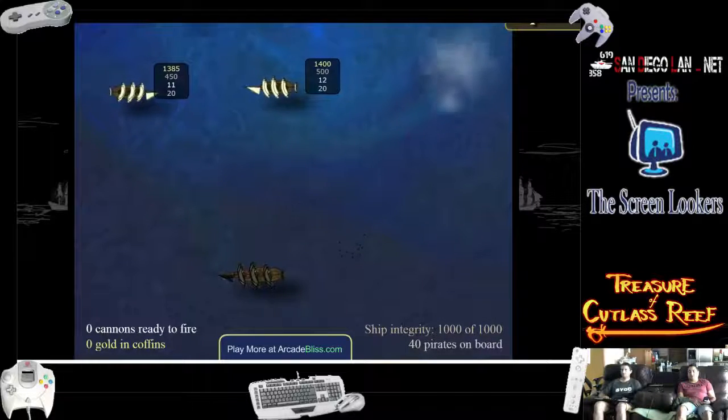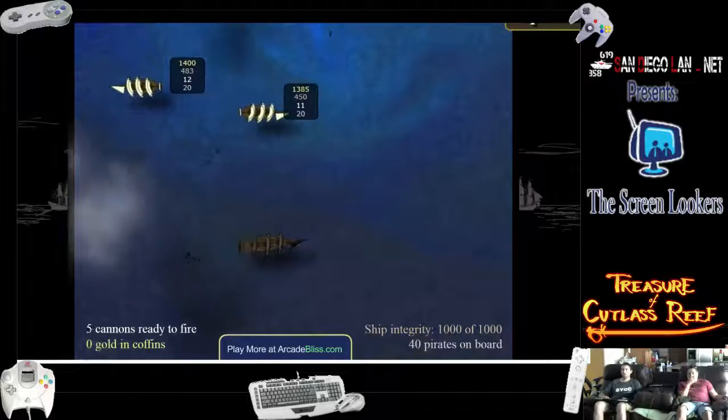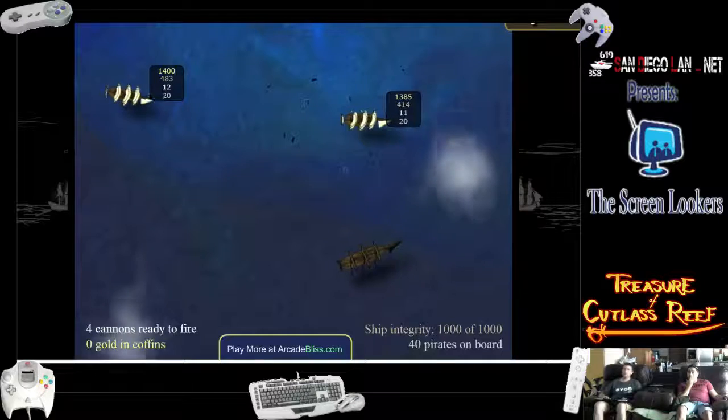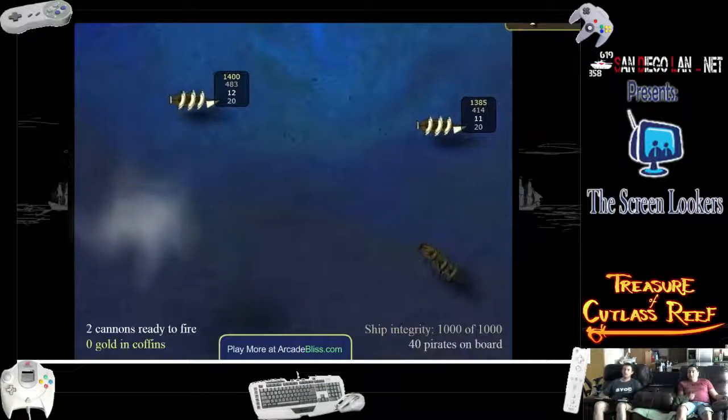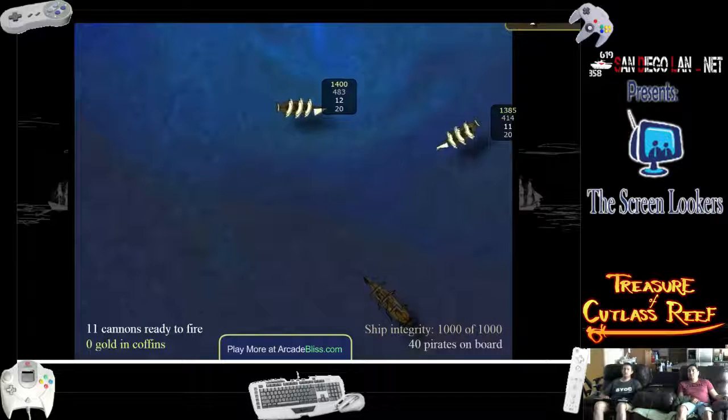It's like a... what's that game? It's like Asteroids — a nicer Asteroids, kind of a bullet hell game. So if you get close to the enemy ships, you will try to board them and vice versa. You don't really board them though — it just does melee damage.